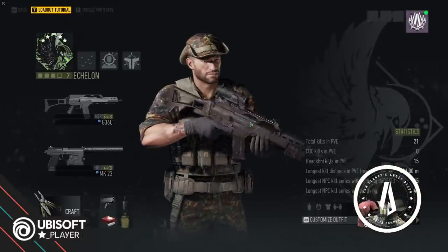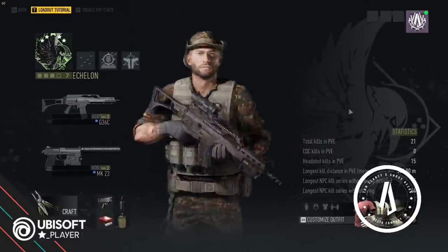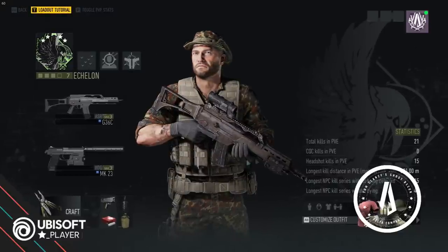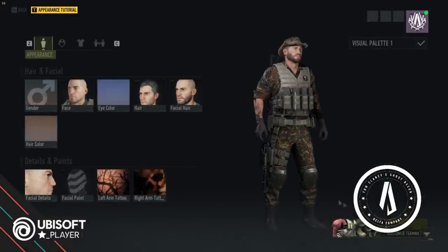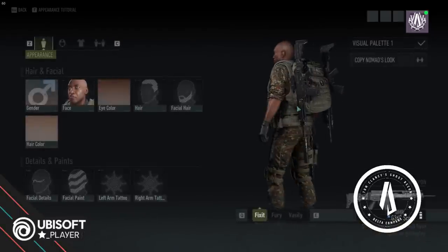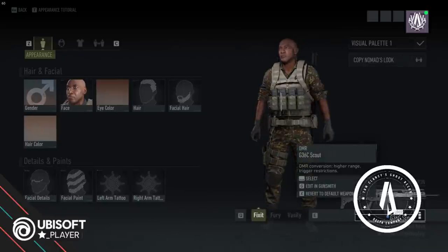Here is my character. We are Bundeswehr and we have the G36. We don't have a backpack, we have a pretty decent kit going on here. And our teammates are also Bundeswehr — we have Fix-It with the G36 Scout version.